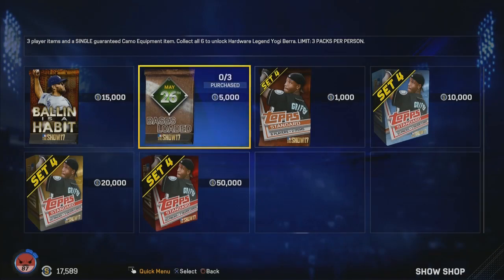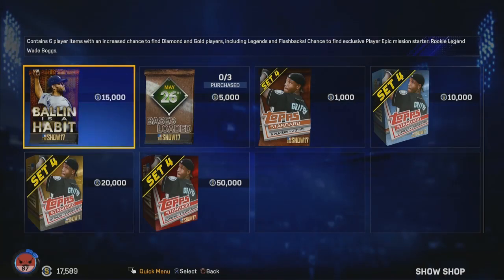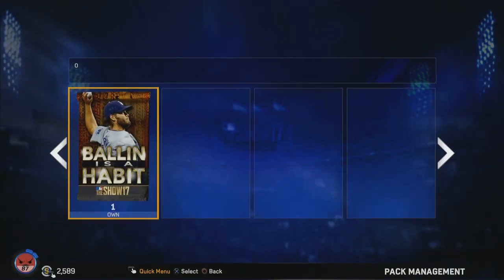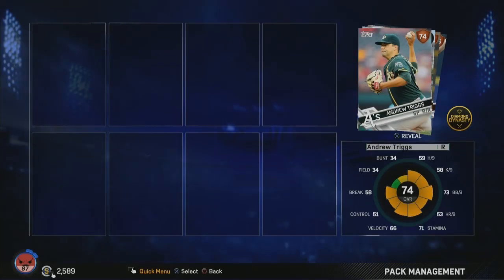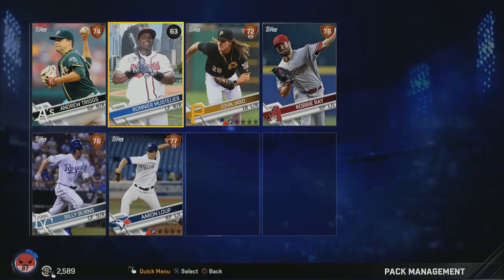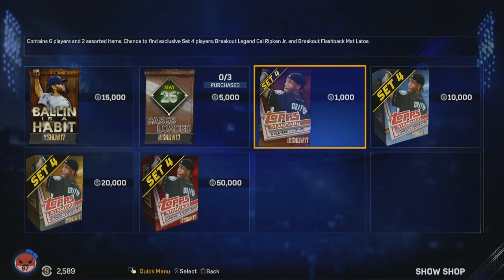So you can get 3 of those items right there and then buy the rest with your stubs if you want to. What we're going to do here, we're going to go ahead and open up one of these Ballin' is a Habit packs. These are unlimited. Let's see what the chances are of getting a diamond or gold player out of it — probably not. And a bunch of nothing. A $15,000 joke. That one hurt. But that's how it is!